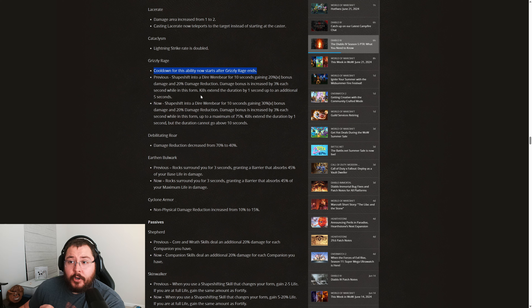Moving on to Earth and Bulwark, this is seeing a buff — and in my opinion, it was actually an oversight going into Season 4. Previously it read: rocks surround you for 3 seconds, granting a barrier that absorbs 45% of your base life. Now it says: rocks surround you for 3 seconds, granting a barrier that absorbs 45% of your maximum life. This change is critical — we can stack so much max life that scaling off base life was absolutely useless. If you used barrier in Season 4, you'd immediately get it stripped off by just about any damage dealt to your character.